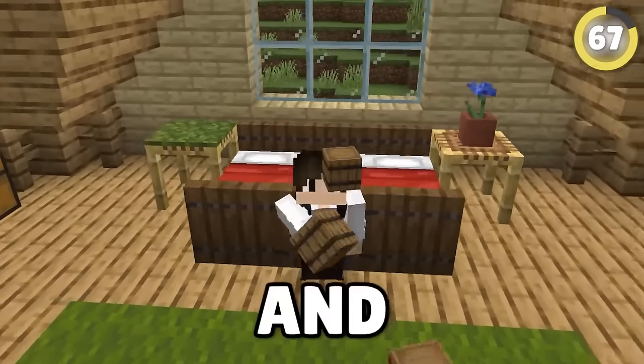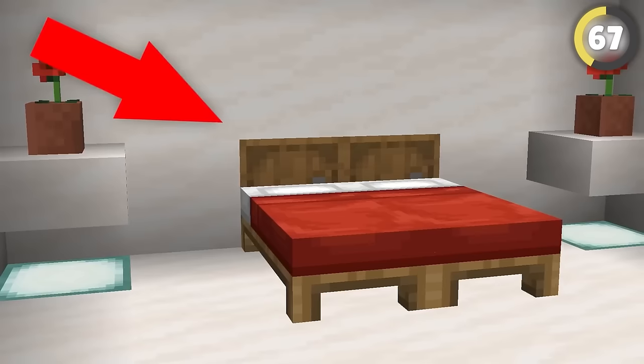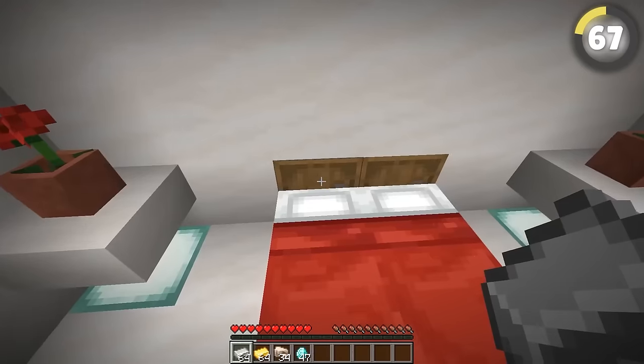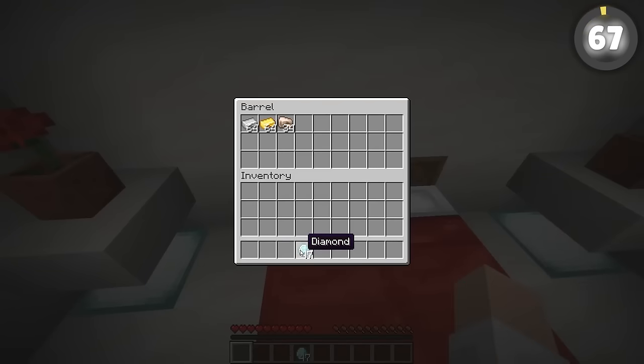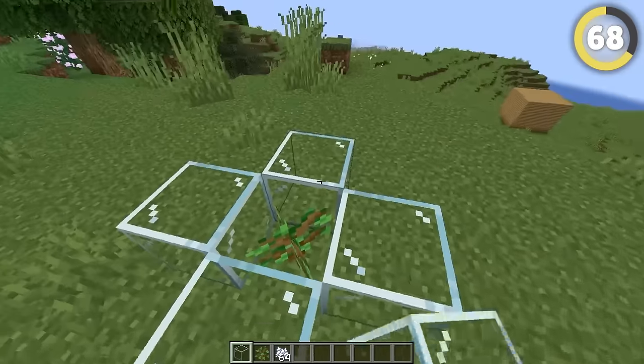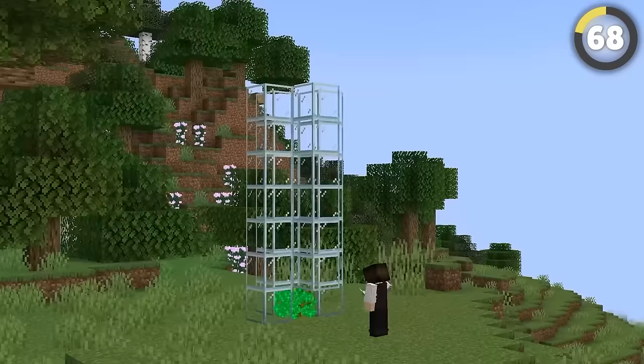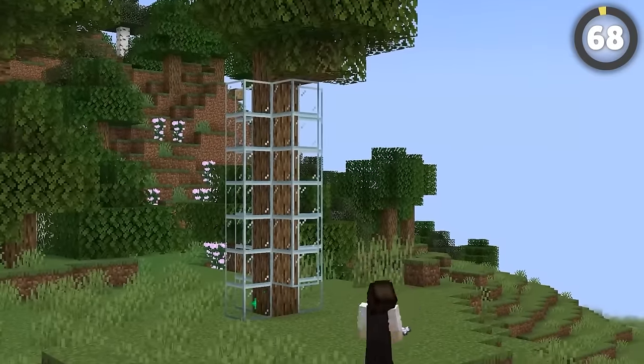Here's a cool hack for storage space and style. Putting barrels at the head of your bed gives the look of a headboard, which will be stylish in most homes — and since they're barrels, you can put your valuables in there. Trees can look great, but this lets you decide how they grow. If you want it tall with no leaves pushing out until it's above your house, put blocks around your sapling up to the height you want, and it'll grow into that shape just like a real tree.